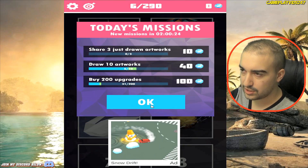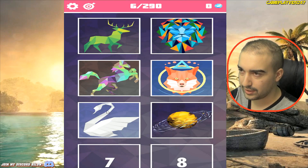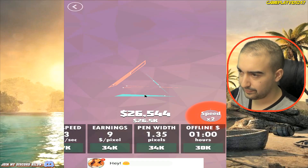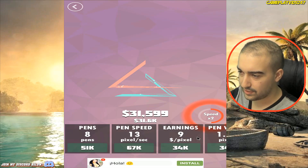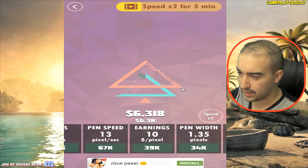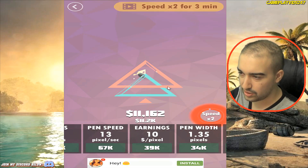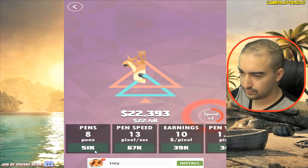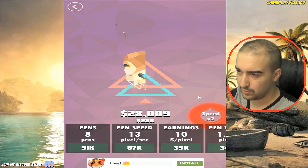So I guess the whole way they make their money on this game is just by the constant ads, which I guess is fine — they need to make money somehow. Share three just-drawn artworks — how are you meant to share them, I wonder? Smashing out these drawings. $30,000 now in the bank. Just got 10 pixels now, earning $10 a pixel.